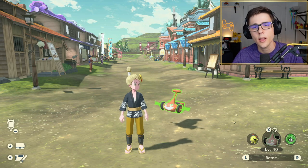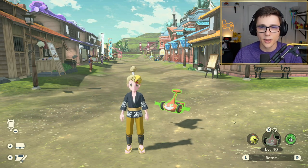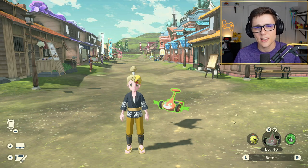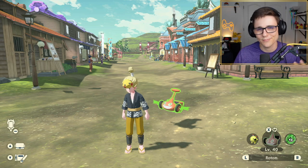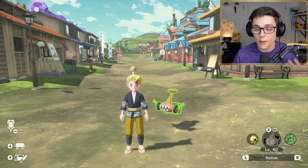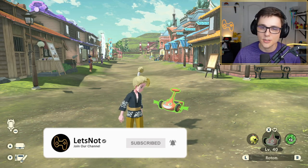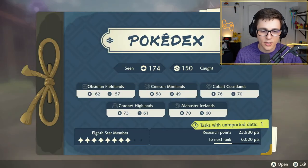Basically, in this game you can unlock appliances that you buy after you catch a Rotom — well, actually I think you can unlock them before you catch a Rotom, but anyway. What I want to do is break down first and foremost where you find Rotom, and then how you unlock these items to change his form. Let's jump into the Pokedex here.